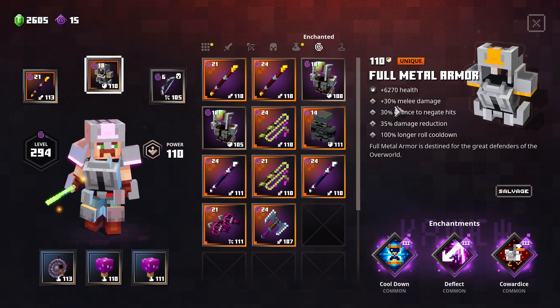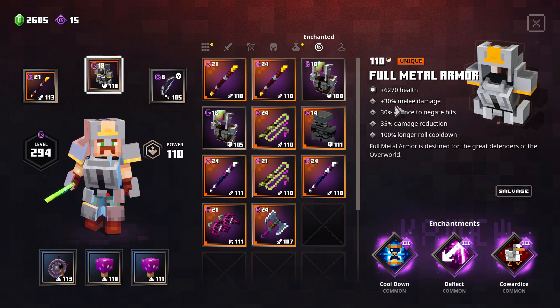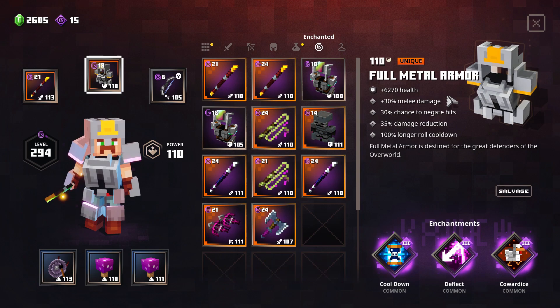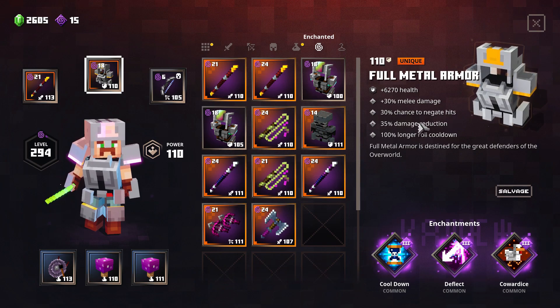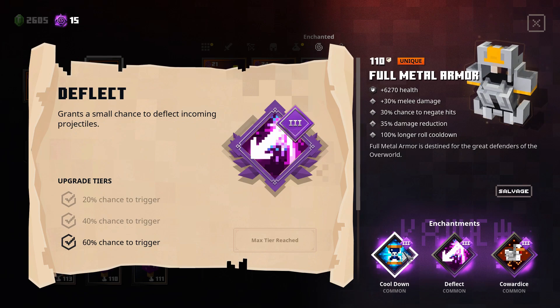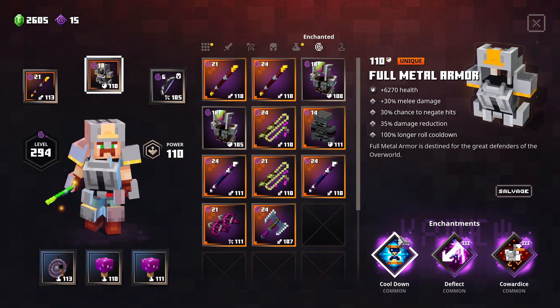Hello everyone, today I got an amazing drop - this is the one, I couldn't ask for something better. This is by far the best armor in the game in my opinion. Super tanky and with the perfect perks. This one has a full metal armor with plus 30% melee damage, 30% chance to negate hits, 35% damage reduction - that's a debuff but we don't care - and it has cowardice, deflect, and cooldown.